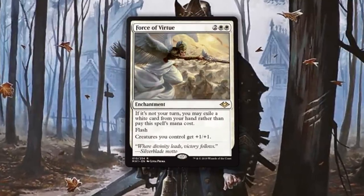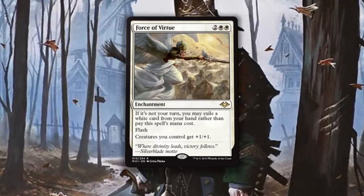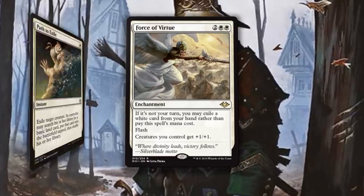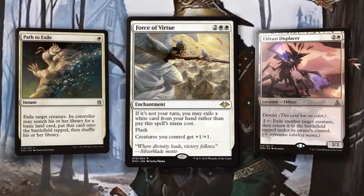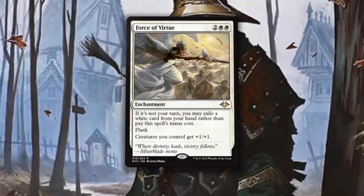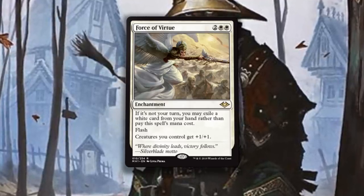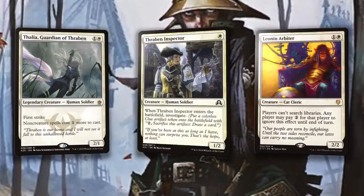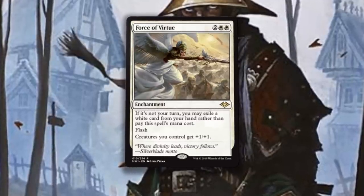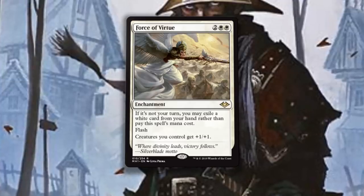Force of Virtue has also found a way into some variants of Eldrazi and Taxes — I did not expect this, but after speaking to some pros about it, Force of Virtue is a real add here. Eldrazi and Taxes tends to use most of its mana every single turn, whether that's casting creatures, holding up mana for Path to Exile, or Eldrazi Displacer. Force of Virtue fits perfectly into a deck that runs low to the ground with only 20 lands — a 3-mana card getting onto the battlefield for free is huge. It adds a more aggressive feel to the deck and gives real legs in combat to cards like Thalia, Guardian of Thraben, Leonin Arbiter, and even Thraben Inspector. Soul Sisters and Eldrazi Taxes are not the same deck, but it's clear that Force of Virtue is a solid inclusion in any white creature-based deck in Modern. And again, it's $1 — it isn't going to be $20 next year or anything, but it is a bargain buy right now.